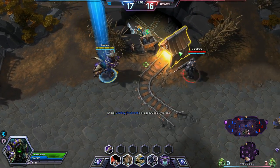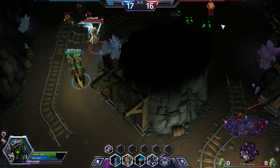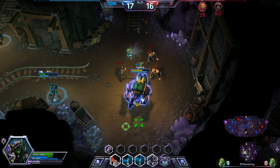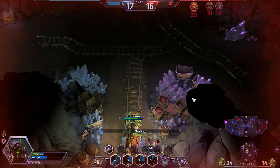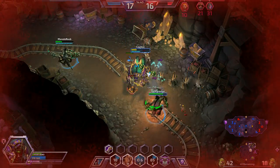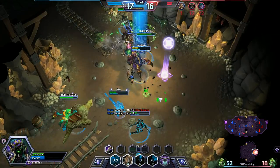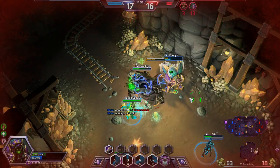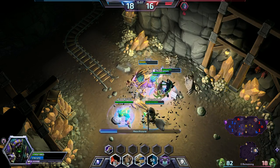We got the level advantage right now. Go my locusts, heal me! Don't turn to Anubarak — I'm gentle, I'm fragile, no golem senpai please. That was a nice clean up though, looking good.